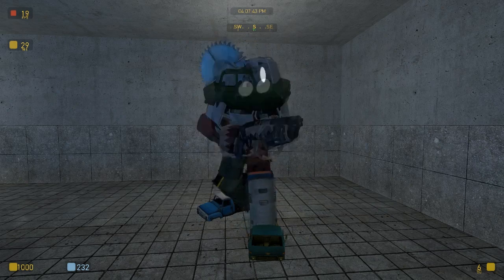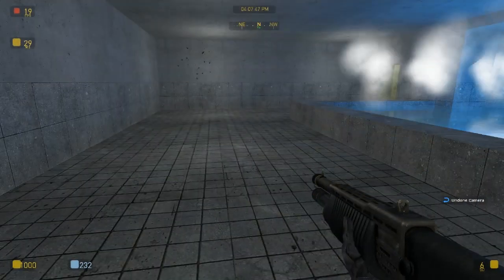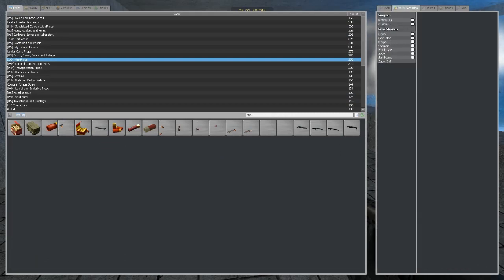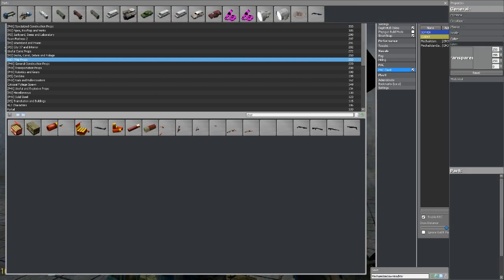Now to use the pack. First you download it, and then you install it. Then you open the menu. Not Post Processing — under Options, Pack Client, Show Editor.